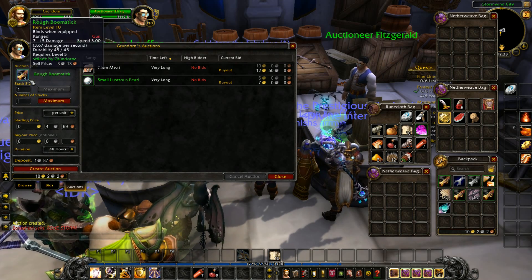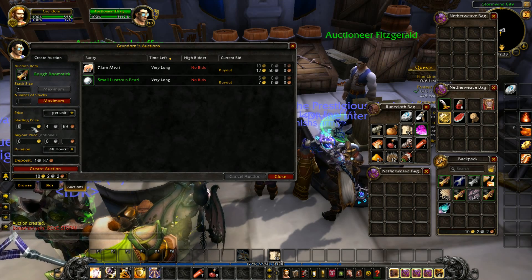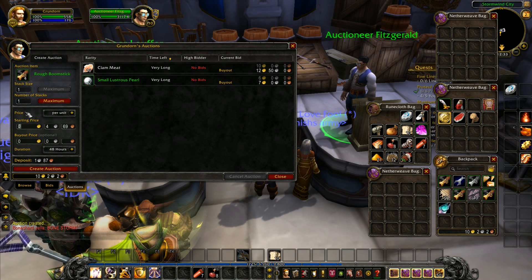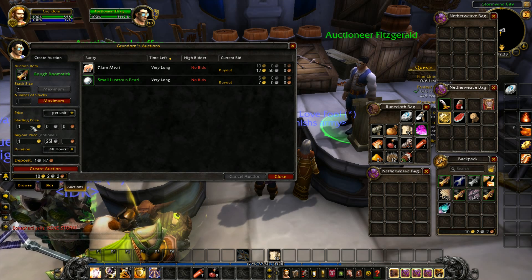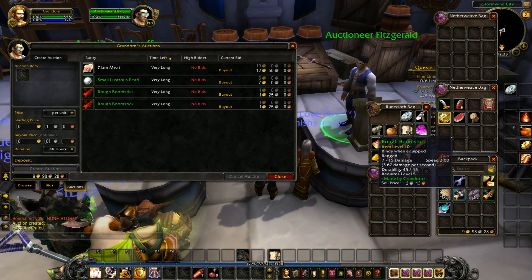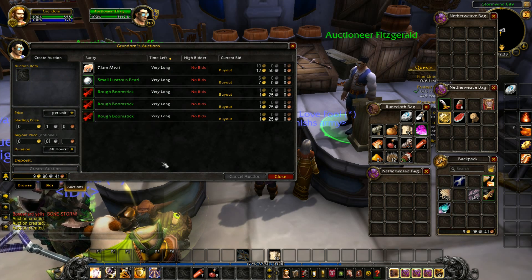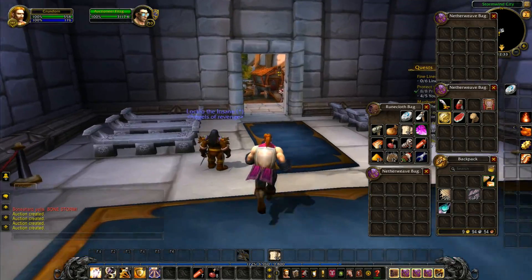We've got four of those — we're going to make four stacks. If we could get one gold each, maybe one gold 25 buyout. It's cheap to list — one silver 87. So we'll go one gold start and one gold 25 buyout. People can come along and buy one for just one gold 25. We'll create the auction and do this multiple times. If you use Auctioneer it works out a lot better, but that's done.